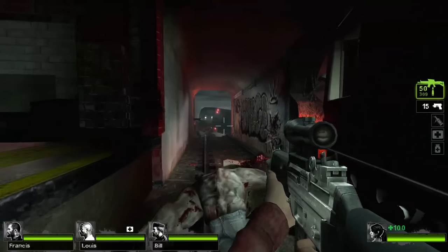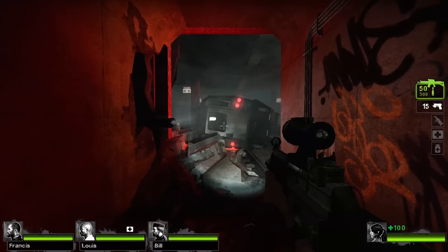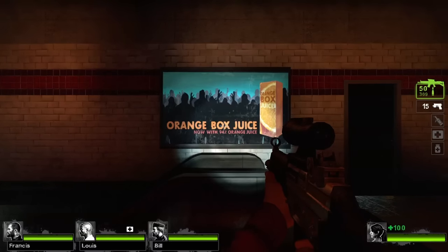Heading to the subway, you're going to want to progress throughout the beginning until you reach the spot next to the fallen-over train. On the wall beside it, you should see a poster advertising Orange Box Juice, which is a reference to the Orange Box — a bundle consisting of TF2, Portal, and Half-Life 2.